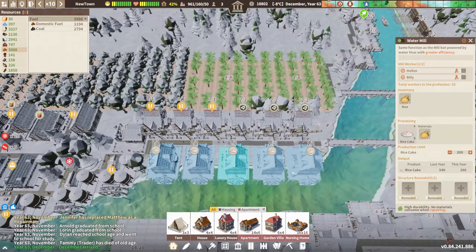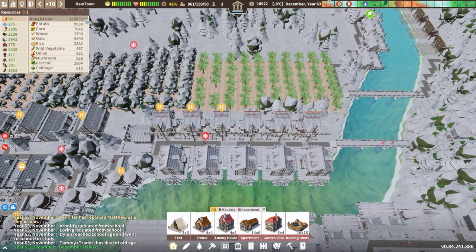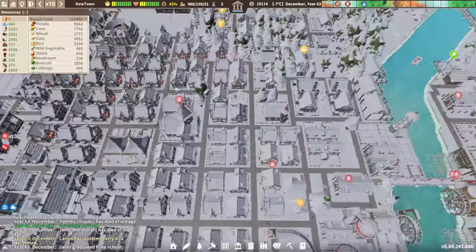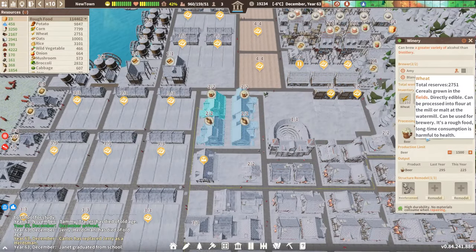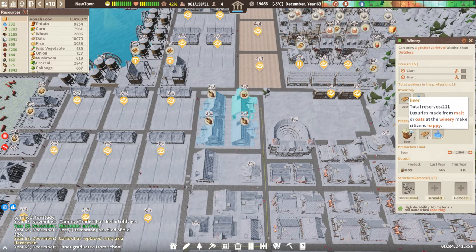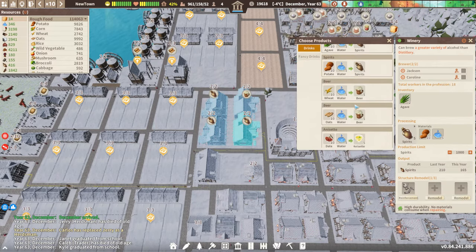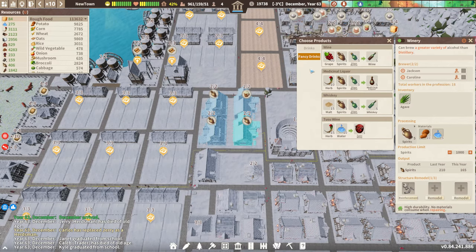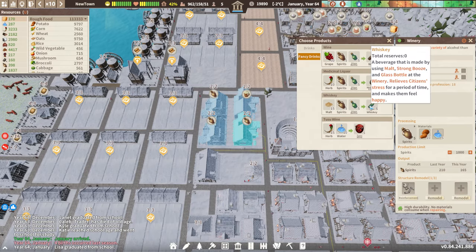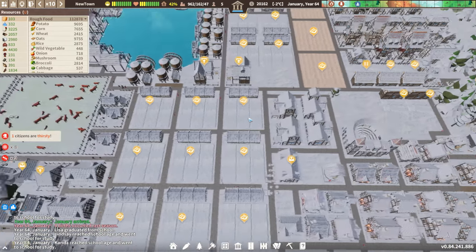All these rice cakes and we still have — we have a little bit of fancy food built up but not much. We have 115,000 rough food. Let's switch you over to potatoes. Oats are fine. Let's do potato on both of them, and dates, and then fancy foods.